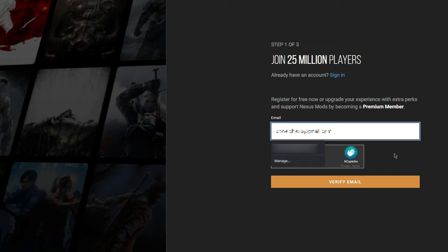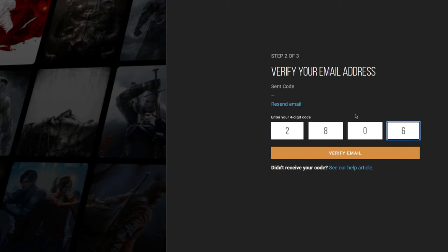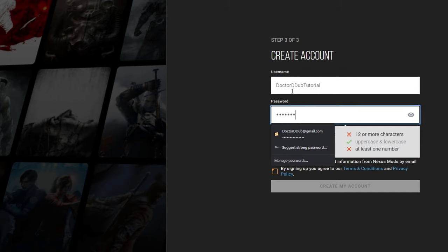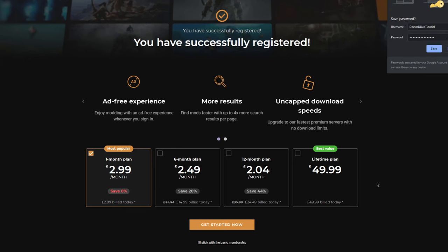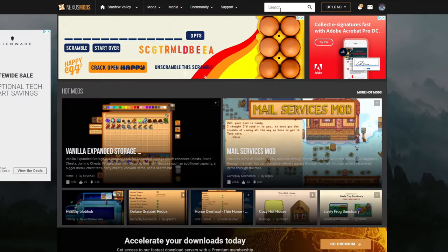Just enter your email address and verify that you're a human. Check your email and enter the four-digit verification code, then create a username, password, confirm your password, and agree to the terms and conditions and privacy policy, then click Create My Account. It'll then take you to a successfully registered page where it's going to try to get you to pay for a plan, which you totally don't need to do. Nexus Mods is totally free to use, so it's up to you. Once you're done, go back to nexusmods.com/stardewvalley.